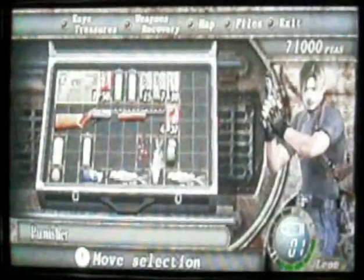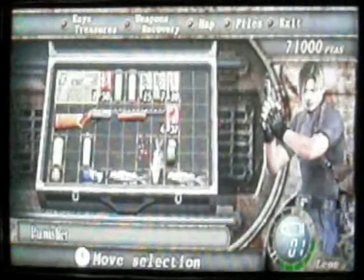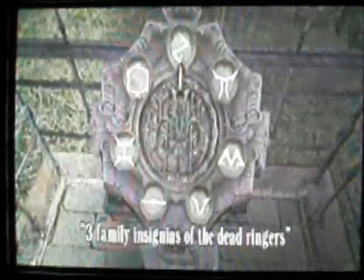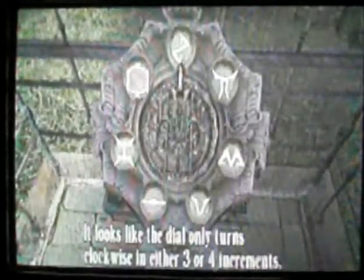Hey guys, this is MegaBeefChief and welcome to Episode 8 of my Resident Evil 4 Let's Play. So now we need to come and do this little puzzle. Three family insignias of dead ringers. It looks like the dial only turns clockwise in either three or four increments. So we need to click either one of these two numbers and try to have certain symbols highlighted.